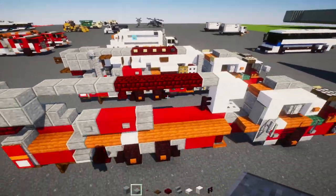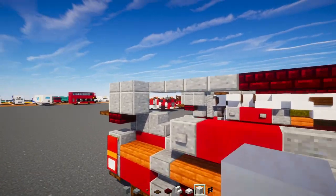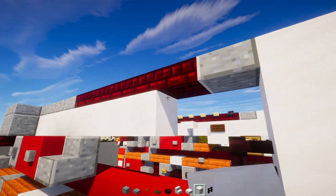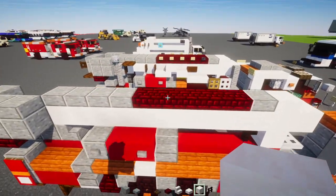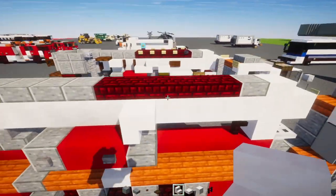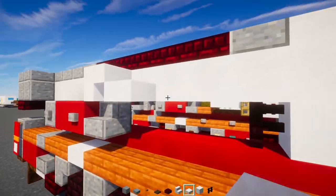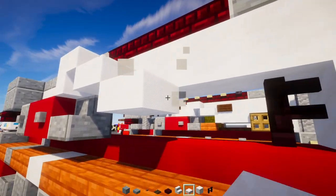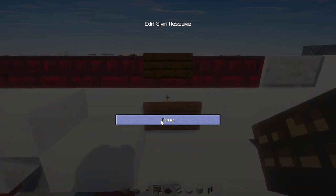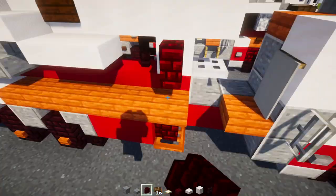After that make a row of smooth quartz underneath right where the ladder is. Then skip a block, add upside-down smooth quartz stairs, smooth quartz slab going down, and then two blocks wide smooth quartz slab going down. Add a dark oak sign in this little nook. Then add a red nether brick wall on top of this, lining up at the bottom wall.